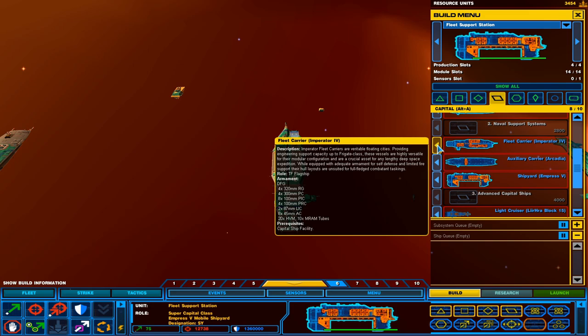It comes with a defense field generator, four 320mm rail guns, 300mm pulse cannons, eight 100mm pulse ion cannons, four 100mm PRCs — I'm guessing that's pulse rapid cannons — 287 LICs which I'm assuming are laser ion cannons, 845 auto cannons, 20 HVMs, and 10 MRAM tubes. I still remember these from last episode — I'm impressed.